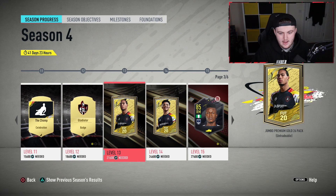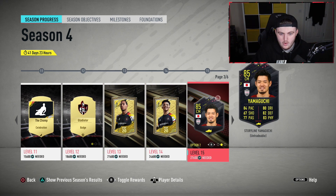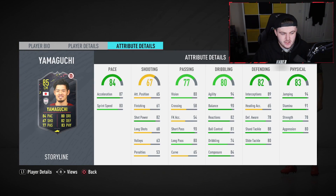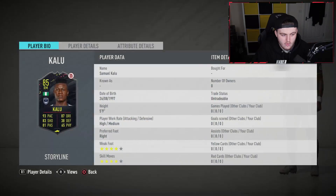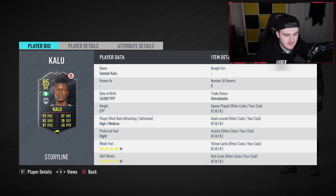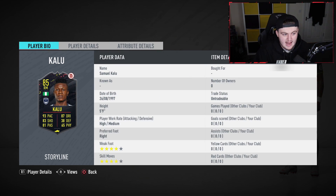I see our first player choice. There's a Jumbo Premium Gold 26 pack again, a Small Prime Gold players pack. Or the choice between Yamaguchi, who I think I'll be taking because he gets a link to Shoji, or Kalou, who doesn't actually look too bad. Four star, four star. Good agility and balance. Good stamina, good pace, good finishing, good composure. Actually a nice card, to be fair.